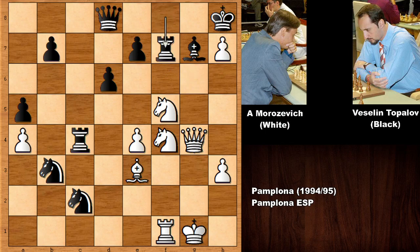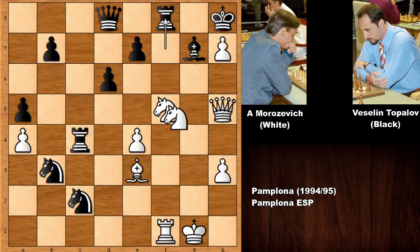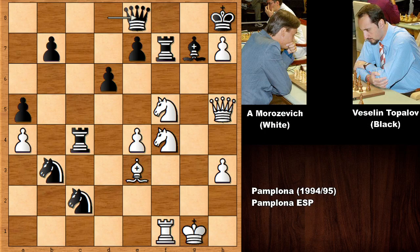After knight to f5, he is threatening to push the pawn and white's advanced pawns are looking very dangerous. Bishop to g7 and opening the file, g takes on f7, rook takes. It is white to move — which move is the strongest? Morozevich played the obvious move, queen to h5, and in this position he is basically threatening knight to g6, defending the pawn and threatening knight to g6. Defending is not easy.